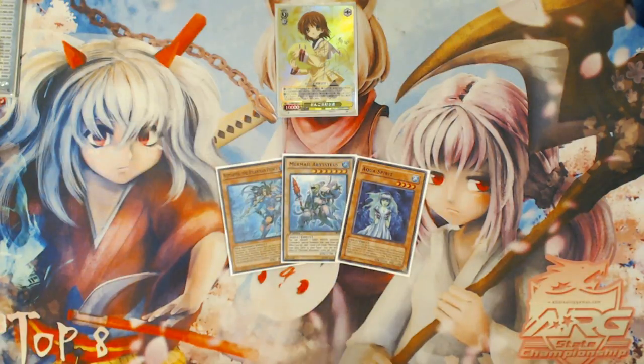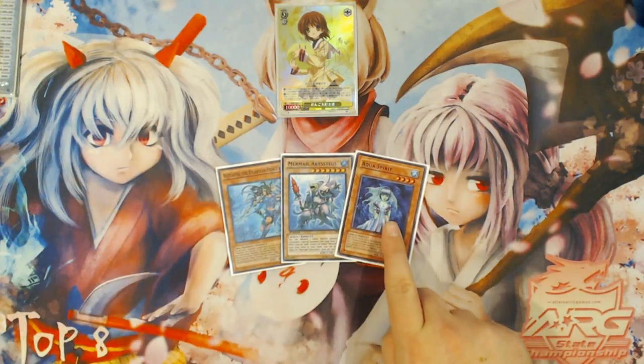When you expand upon it with other combo pieces like Aqua Spirit, just turning it into a three-card combo changes a lot of what you're able to do, because it allows you to keep resources in your hand and do all these other things. So let me show you what can be done with just adding Aqua Spirit to extend the combo out. Now I'm going to show you a three-card combo just adding Aqua Spirit into the mix.